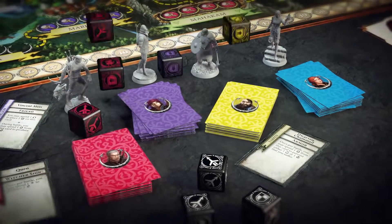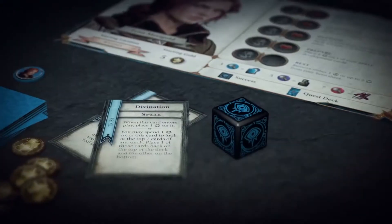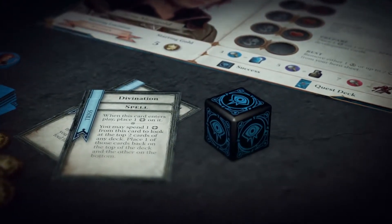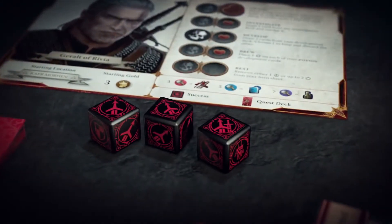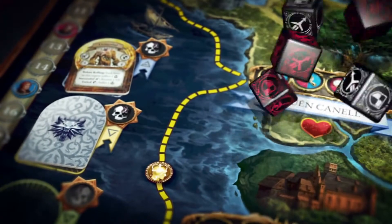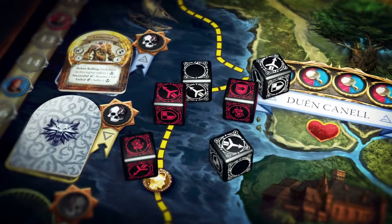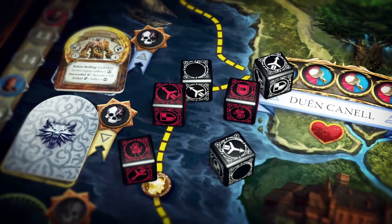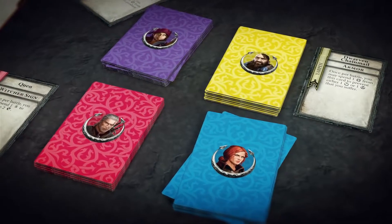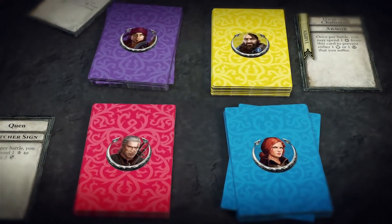Their individual strengths are represented on their own custom dice. Triss, for example, comes with a die that allows her to cast spells in battle, while Geralt's dice focus on brute force. Combined with each hero's own dice, the battle dice give all characters the potential to defeat any creature that stands in their path. Each character also has his own deck of development cards, so each time you play, you can explore different strategies.